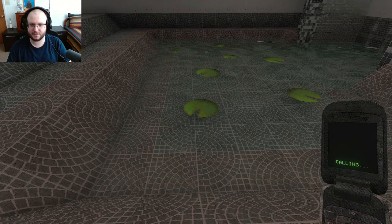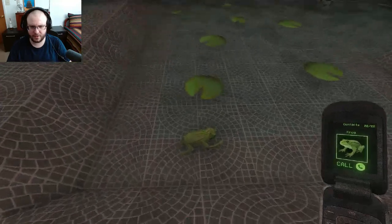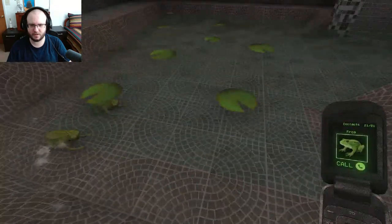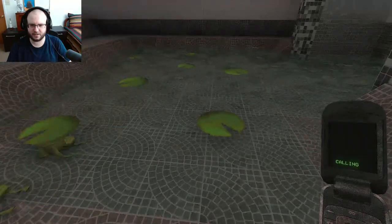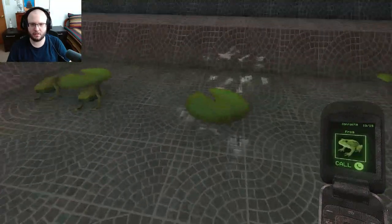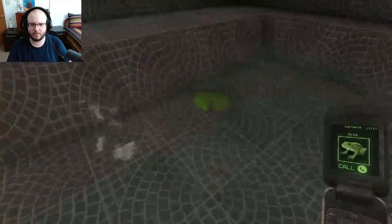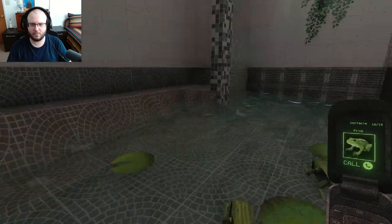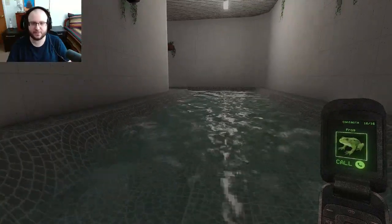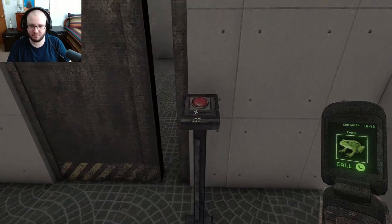Oh, I gotta get them on the lily pads — this might be hard. I'm not too sure how I actually aim this. Oh wait, I thought I had a slight crosshair here. Oh, I just put them in the water! I thought I had to have them sitting on the lily pads. I'm gonna try to get them there anyway. All right, good enough I guess. We'll keep our extra frogs — we might get hungry later. Frog is not good food — that'd be very hungry.